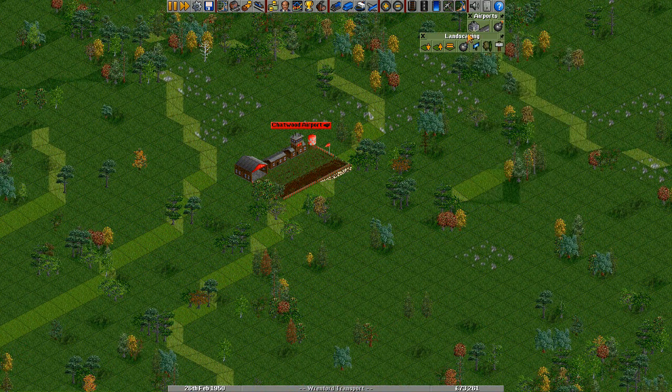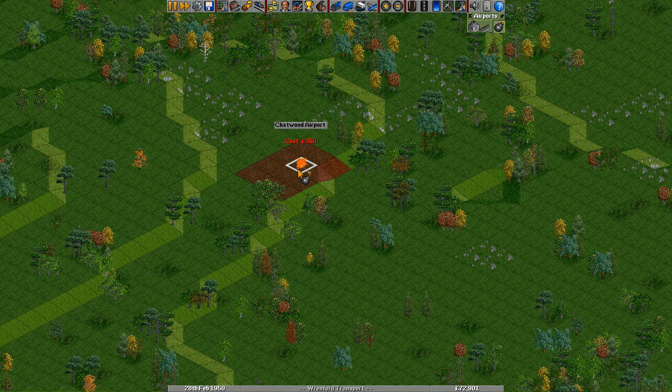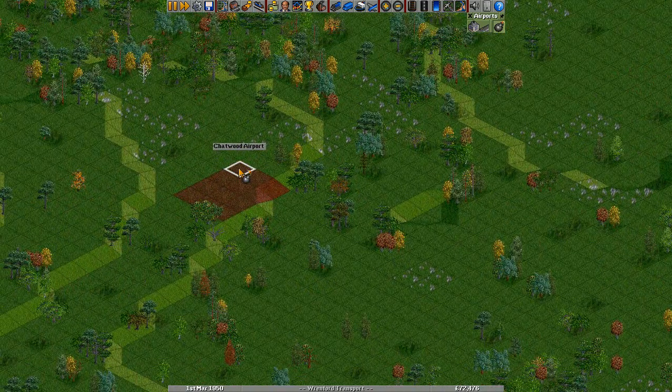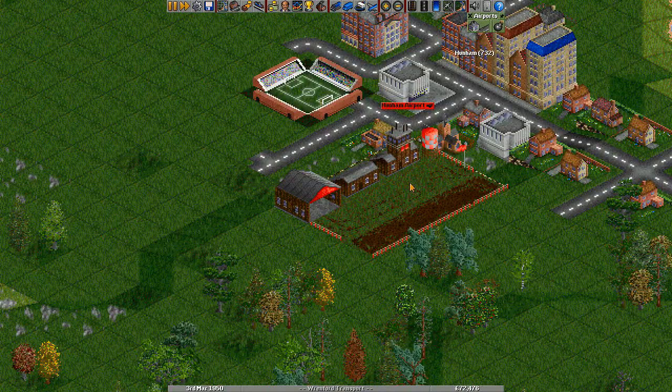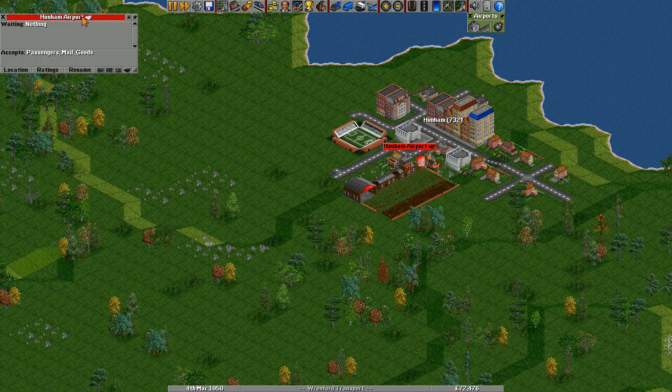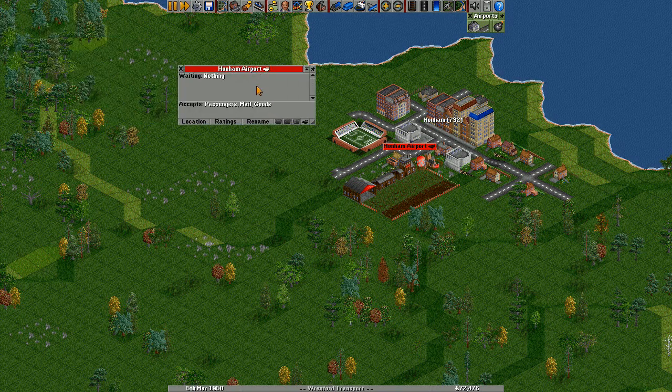So we don't want that airport. To remove an airport, you just use this tool here and click on it — we get some of the money back. Now if I click on the airport, you will see that we get a piece of information about it. There's nothing waiting there, but it tells you what it accepts.